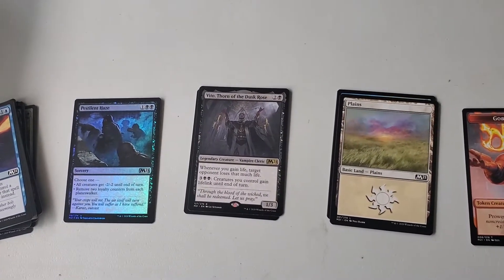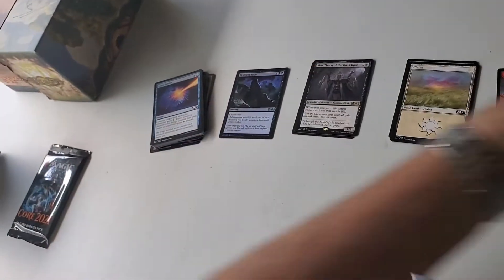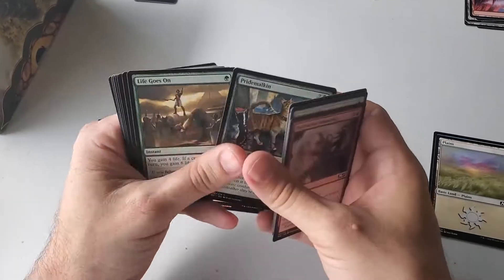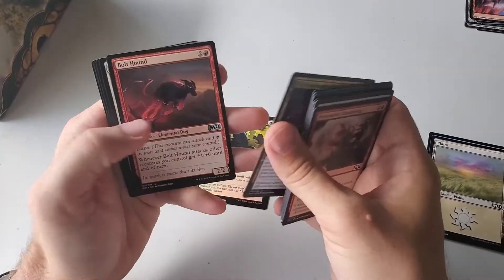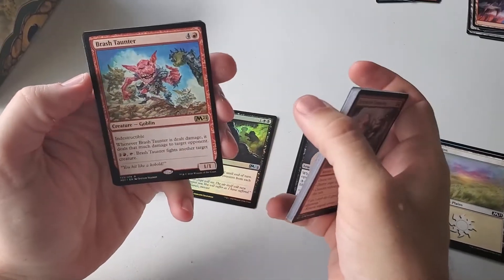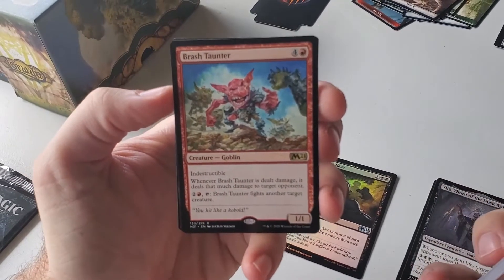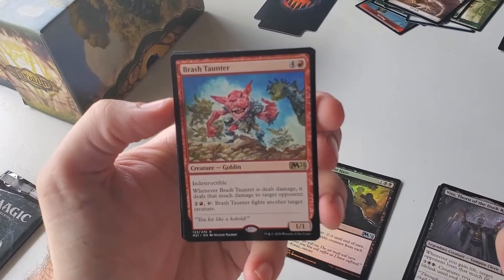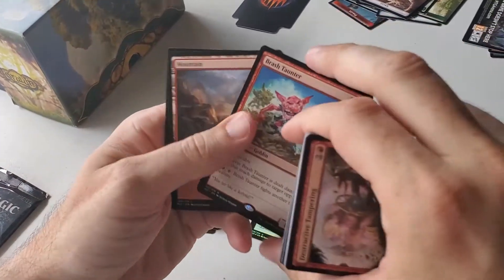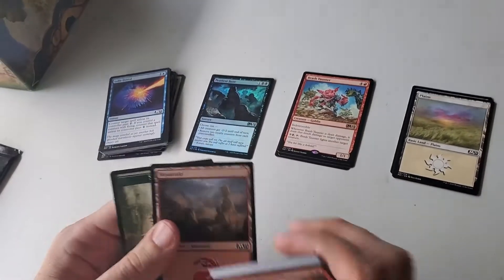So far I have two black playable cards — interesting. Brash Taunter — he's indestructible. When he's dealt damage, he deals that much damage to a target opponent. And he can pay three and tap to fight another creature. You've gotta pump him up if you want his fight to be worthwhile.